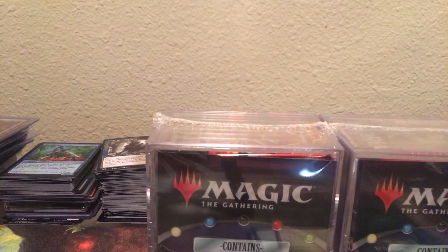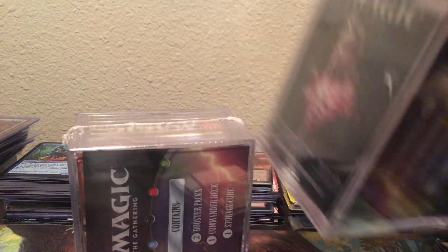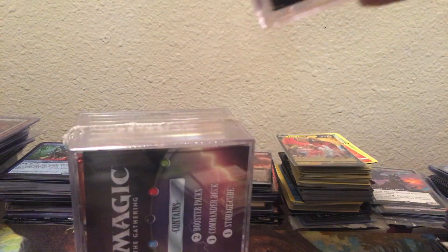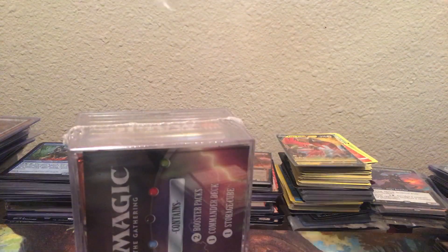All right, let's open these bad boys up. This one has a Dragons of Tarkir and a Core 2019, and this one has Ikoria and 2019. Let's do this one first. I've never bought one of these, so wish me luck. First time luck.